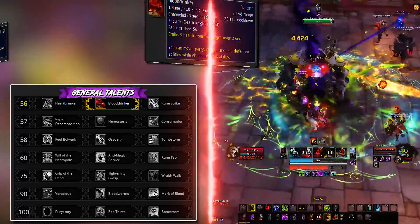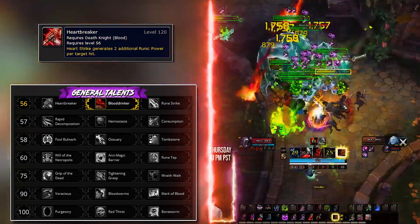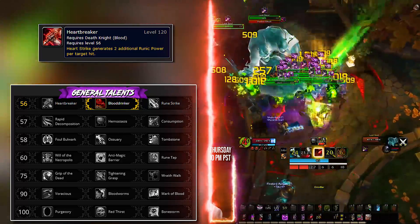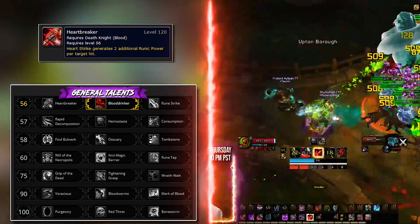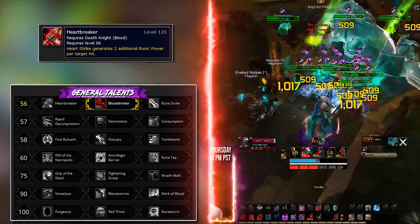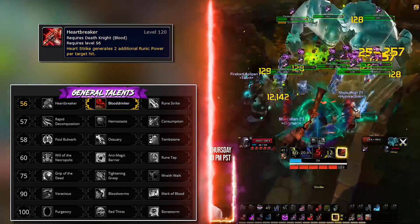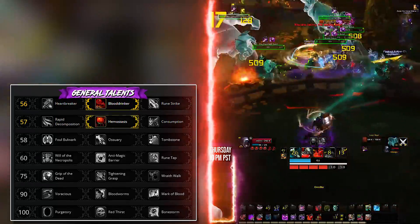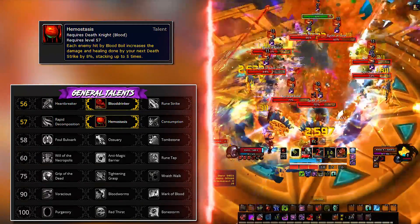For AoE scenarios and mostly dungeons, take Heartbreaker — this talent is mandatory in Mythic Plus and can work in certain raid encounters where you have a lot of adds to tank. While inside Death and Decay, Heartbreaker hits three more targets and the extra runic power generation will be very necessary to ensure you can survive incoming damage. Second row, Hemostasis is good all year round.